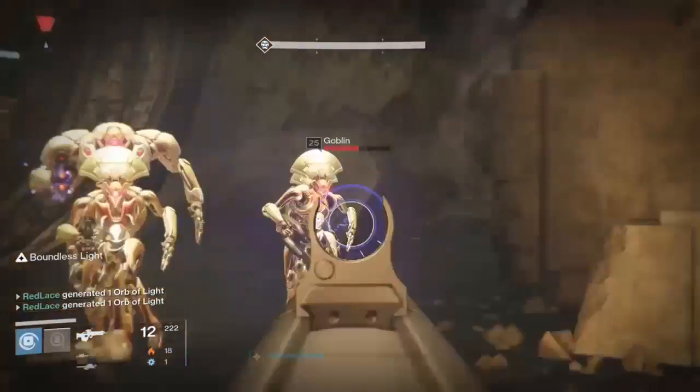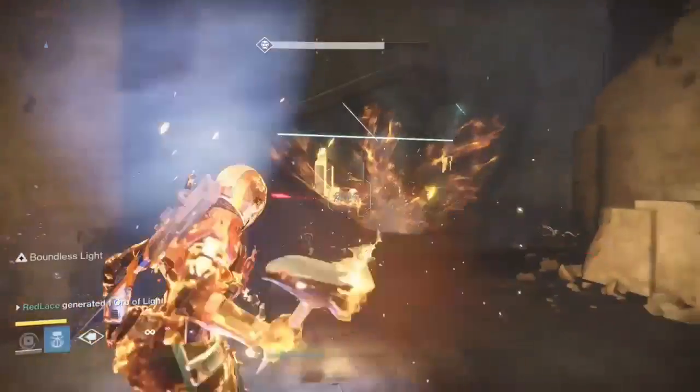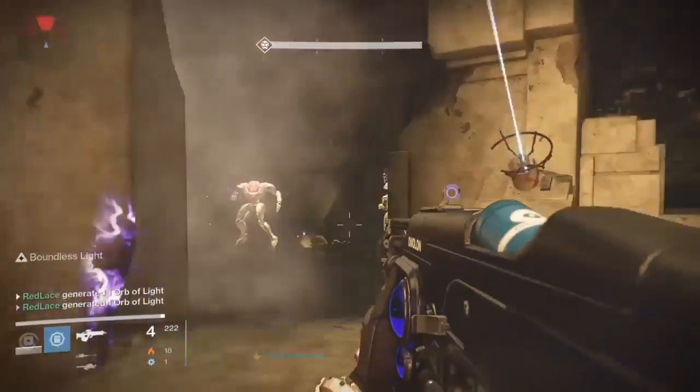Forge Master lets you throw more hammers and the hammers cause bigger explosions, which I really like. You can also use Sun Charge, which I haven't tried out too much, but it lets you hurl yourself forward and enemies in your path explode, and it chains damage to other enemies.